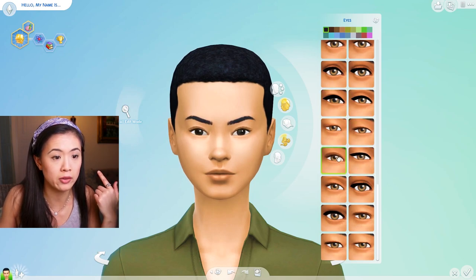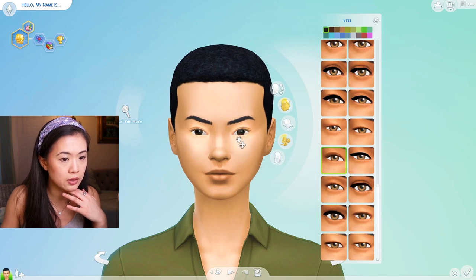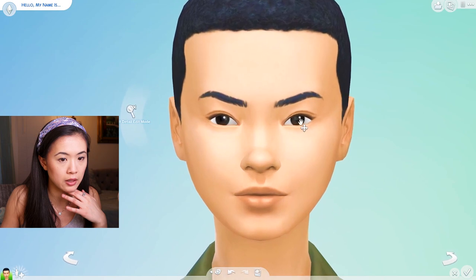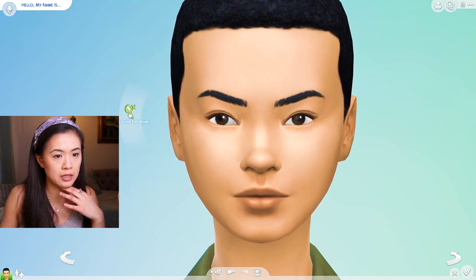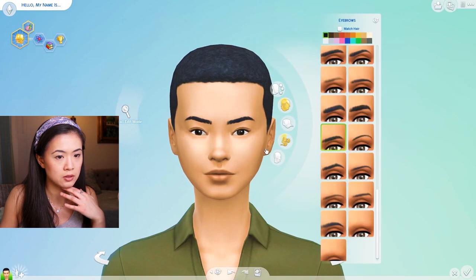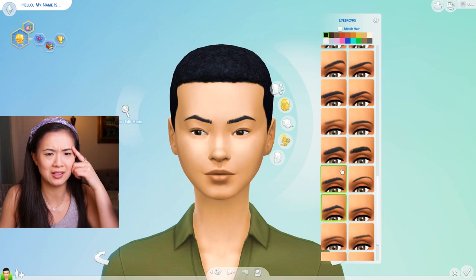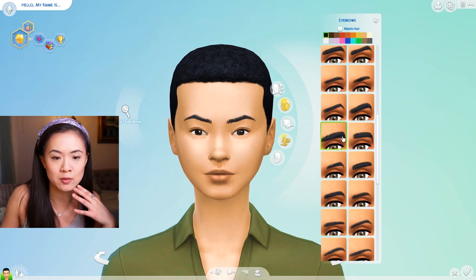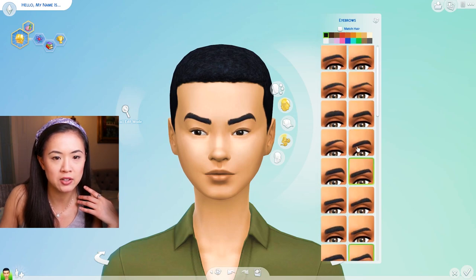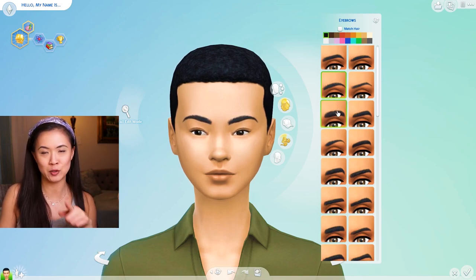Okay, this is easier to work with. So this is me like without makeup - they're definitely smaller. I'm trying to see if that looks okay. The eyebrows probably need to just go up a little. What's with the top - that looks funny. My eyebrows don't have as much of an arch as I wish they did. Why don't we go with something rounder? I'm looking at the mirror here. I think that's probably more accurate.